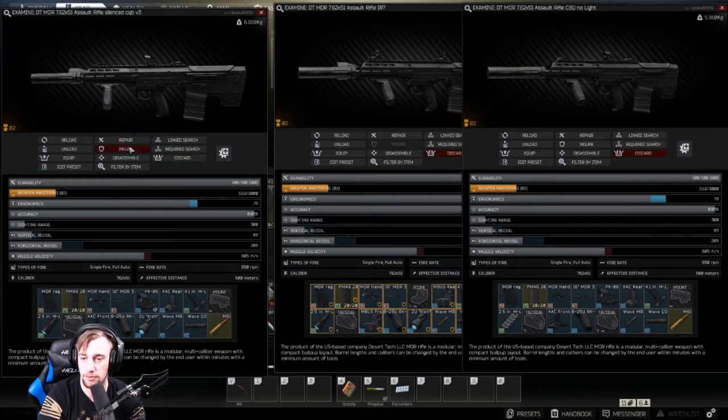Now we're going to go over the MDRs. These are what I like to use for close quarters — for the most part. We do have some builds where we run them with an IR Reaper or even bigger scopes like the PSO. This is an all-around good gun — good single fire, good full auto. Its effective range for my personal use and comfort level is 25 to 30 meters; that's as far as I'll full auto with this gun. If you catch me on stream, you'll see we are point firing the majority of the time.